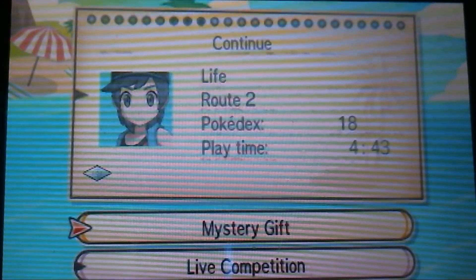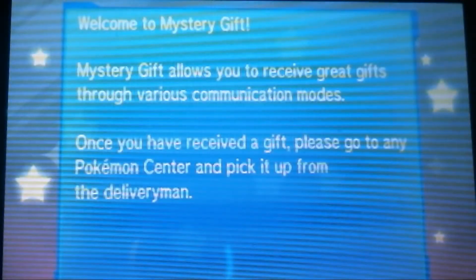So here we go. We go to Mystery Gift, and then from Mystery Gift on the bottom screen there's a menu. It says Receive Gift at the top — you select that.